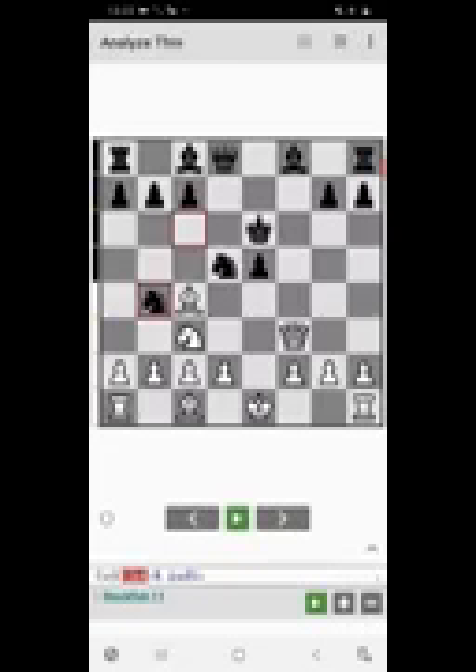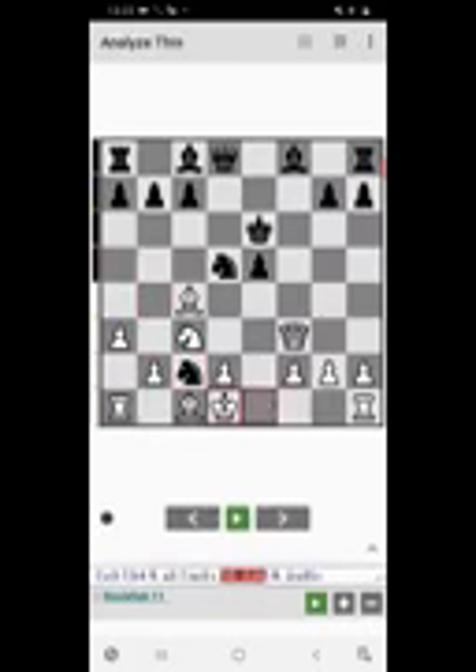Our next move should be a3, because our aim in this position is to open the board since black's king is in the center. Our rook is not that important because it's not active, so it's a very good move considering the situation. Black will obviously capture the pawn on c2, and after king d1, knight captures the rook.